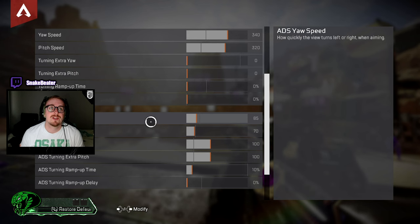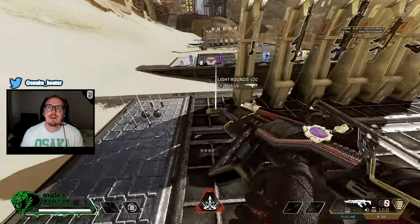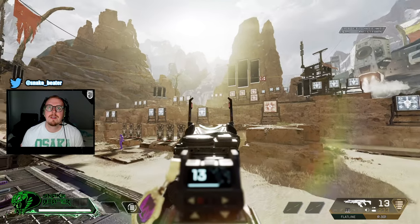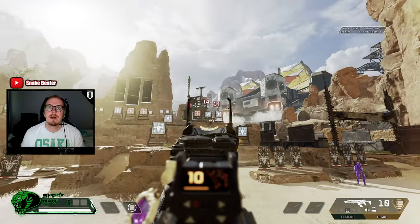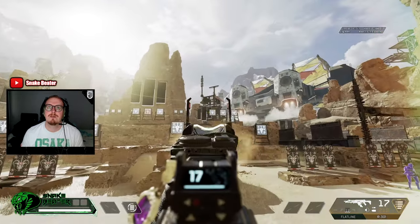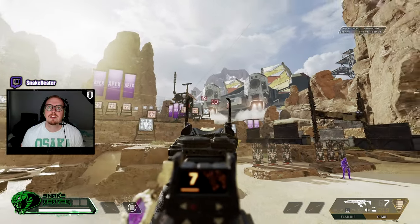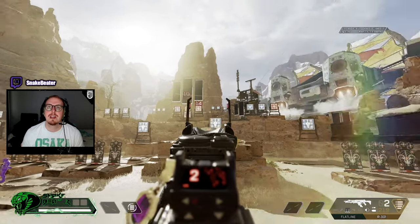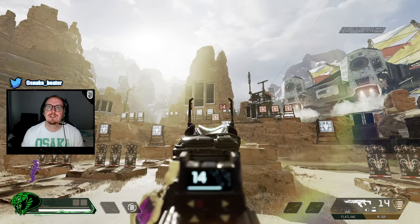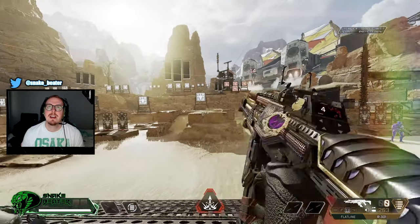Now we're on to ADS yaw speed — this is how quickly you move left to right when looking down the sight. Just go single fire and focus on how it feels moving left to right. This only focuses on the yaw speed, so don't worry about going up and down and don't go full auto. It's literally just about tracking left to right.